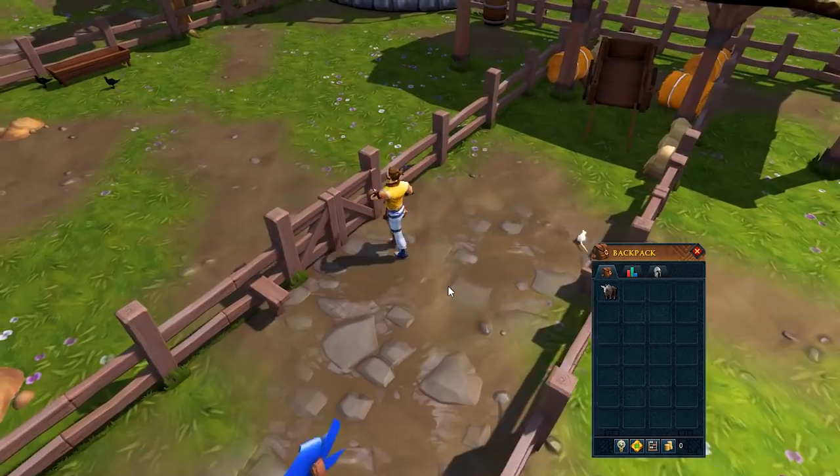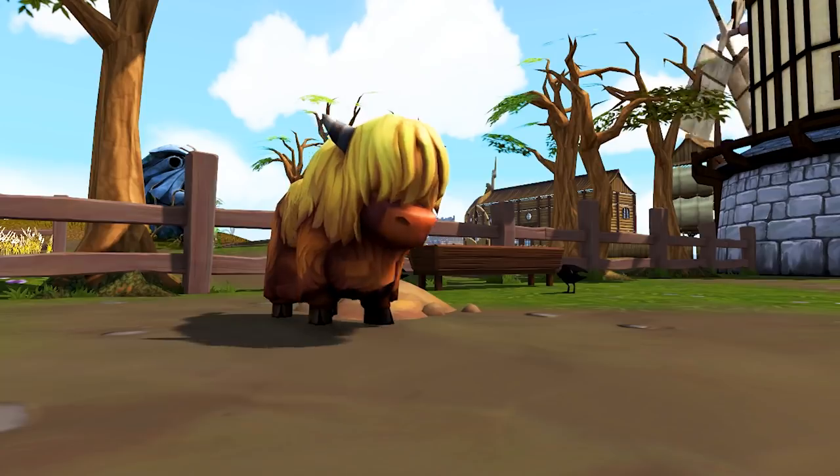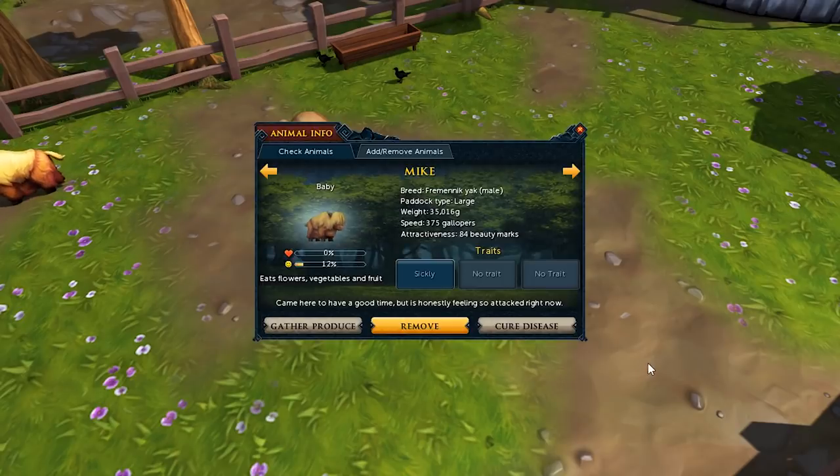Once checked, you just need to store the animal in a pen of its appropriate size — small, medium and large. Your animals have a wide variety of stats including health, happiness, weight, attractiveness and speed.